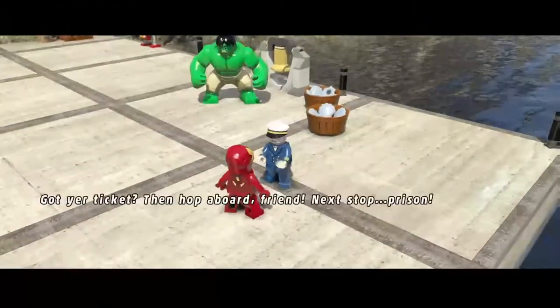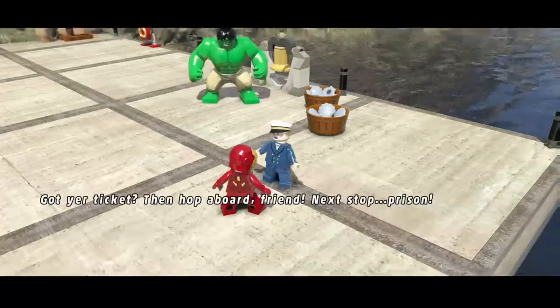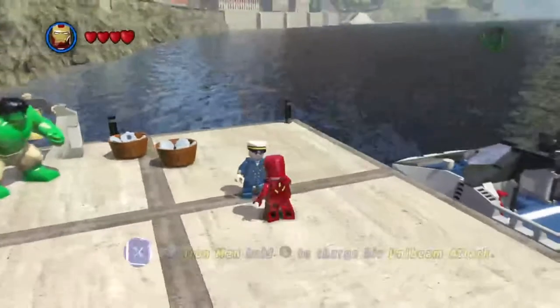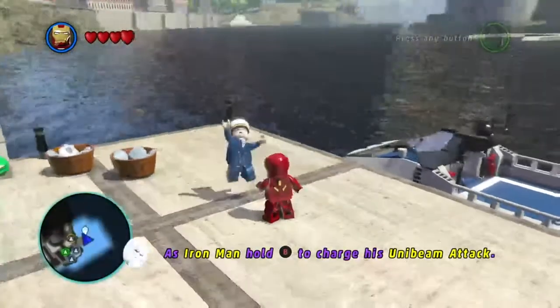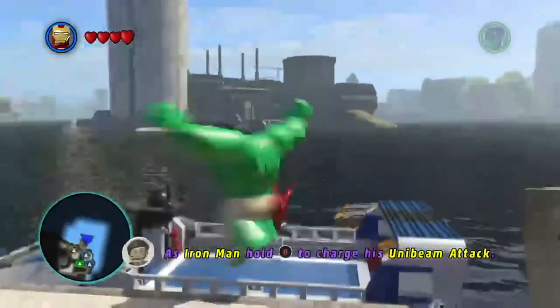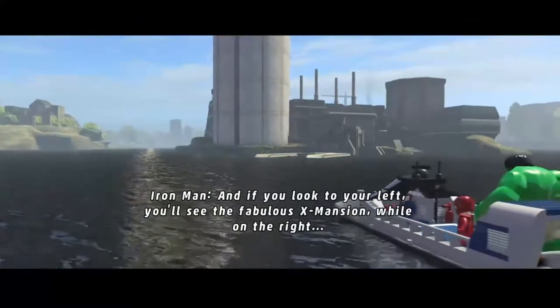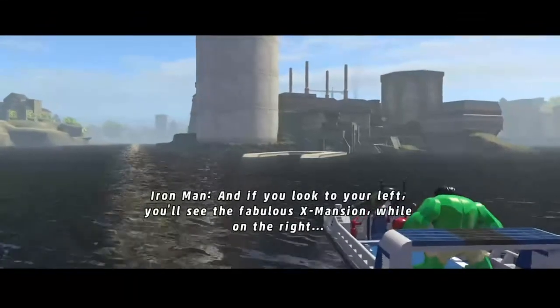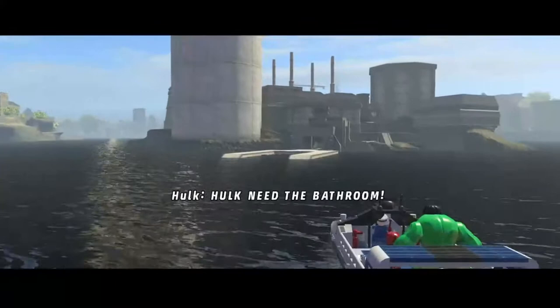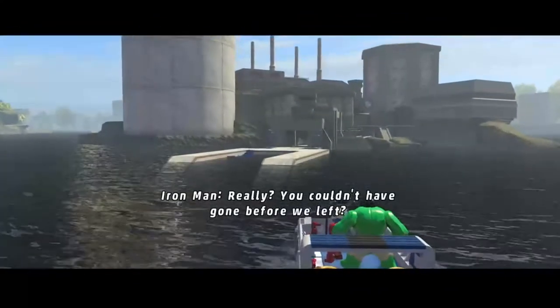There we go, got your ticket — hop aboard friend, next stop prison. That's reassuring. And if you look to your left you'll see the fabulous X-Mansion, while on the right... Hulk, we need — Hulk needs bathroom. Really? You couldn't have gone before we left?